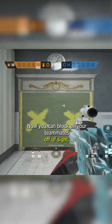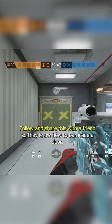Now you can block all of your teammates off of site. Follow and share this to a friend so they know how to barricade a door.